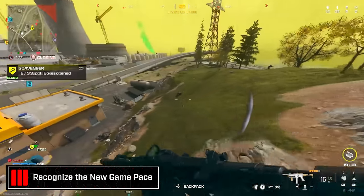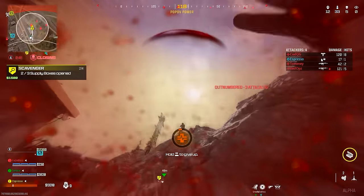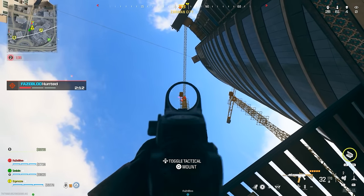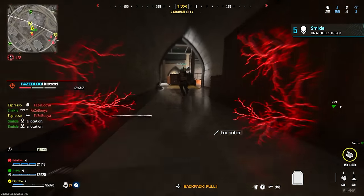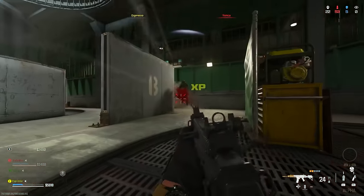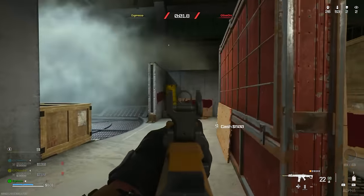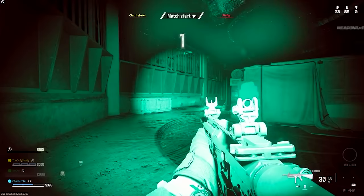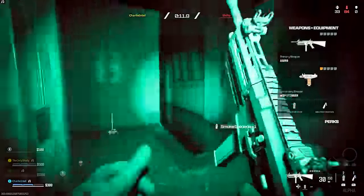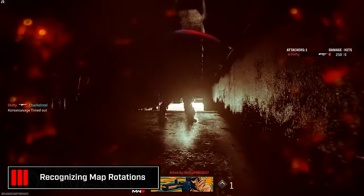Recognize the gameplay pacing. Warzone has lowered the player count from 150 to 100 on Urzikstan. While 150 would be preferable, the map is 20% smaller than Al Mazrah, and circles are quicker — matches last a maximum of about 20 minutes compared to 25–27 minutes previously. So the pace may still feel on par with 150 players in a larger map. Make adjustments in early, mid, and late game accordingly and keep your head on a swivel.